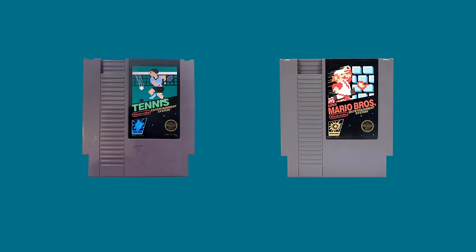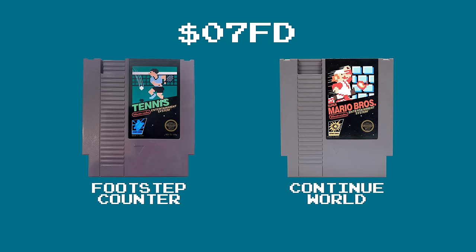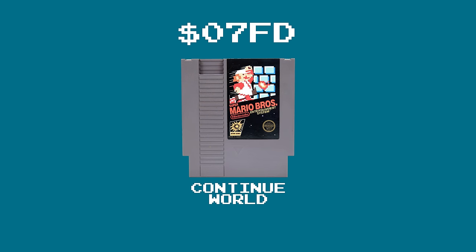So Tennis uses the same memory location that corresponds to the world number in Super Mario Bros. It changes it from World 6 or whatever to something like World 9. How does this not happen way more often? Does no other game use this particular memory location at all? In other words, how does Super Mario Bros. know not to let you start at a random world number the first time you turn it on?